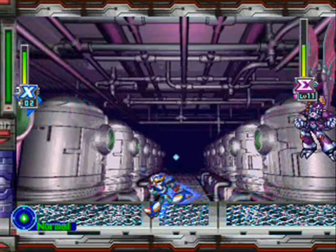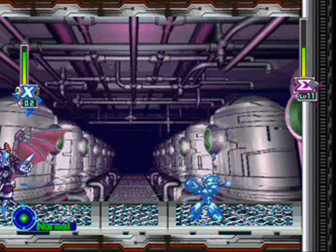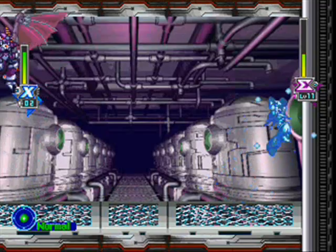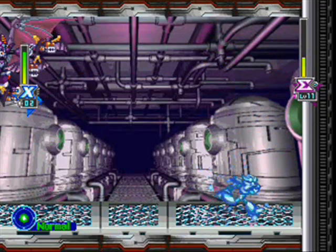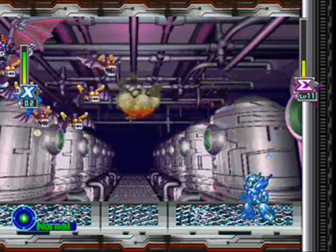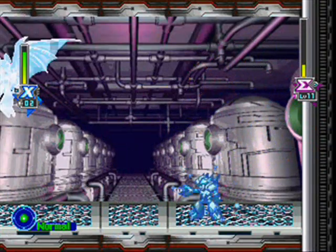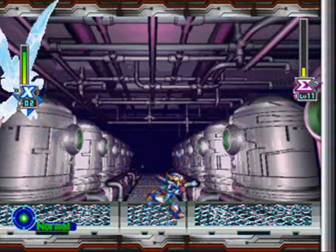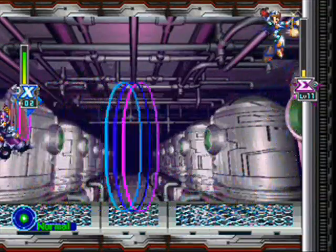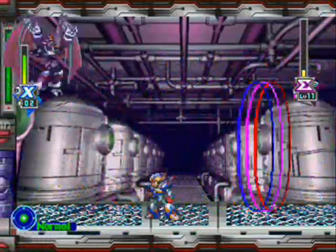I'm like a giddy schoolgirl — like, oh my god, I got the Falcon Armor! I have to show it off! Dark Dizzy's way of attacking and flying around reminds me way too much of Shade Man from Mega Man 7. He loves to fly around the corners, go down every now and then, fly back up. He loves sending out miniature bats, and he also has echo-ish special abilities, just like Shade Man had his echo abilities.